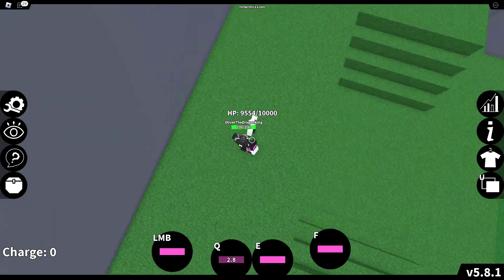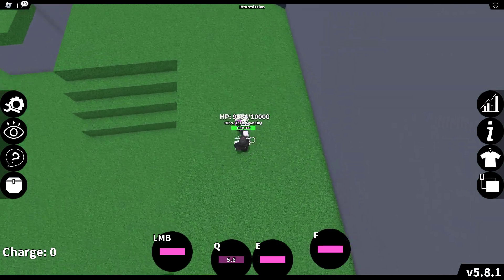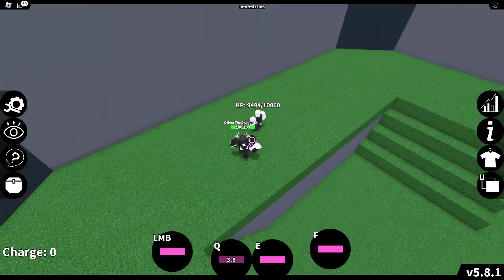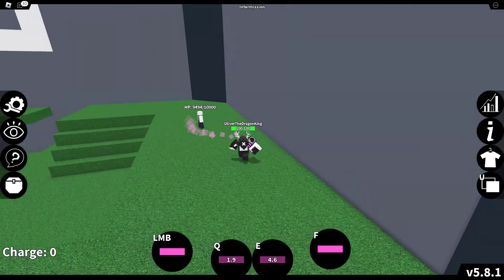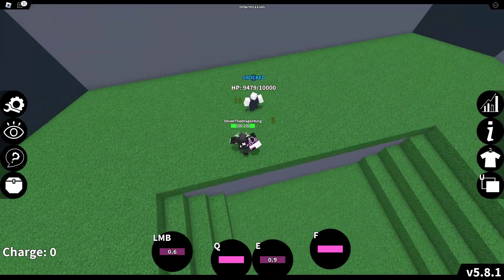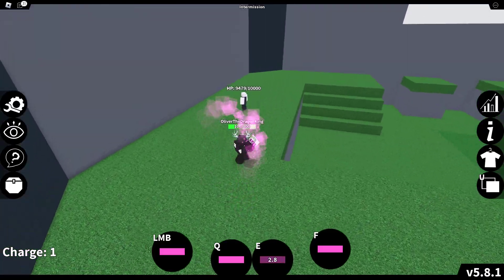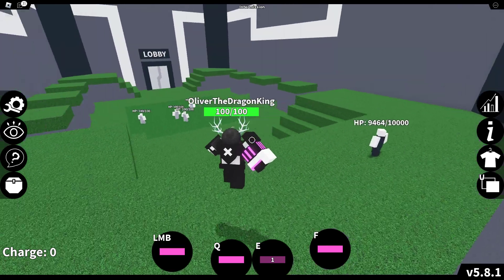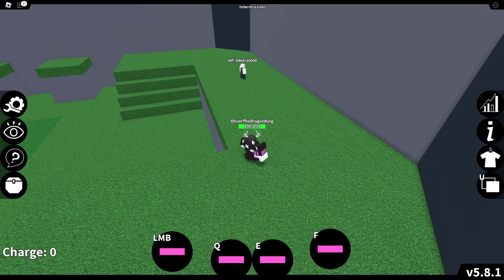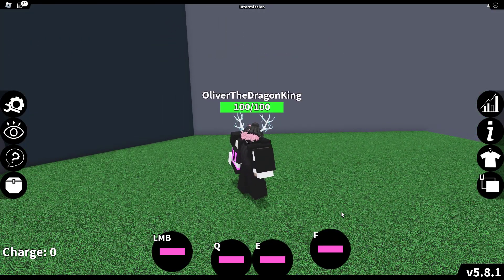If they're right there and they're stunned or something, you can use Q and you'll probably get a few hits off. Your E — whenever it's off cooldown, use it, unless you're trying to run. Always keep your E on because it has a pretty short cooldown including the charge-up time.